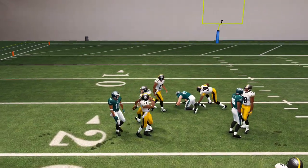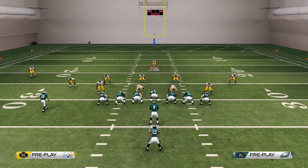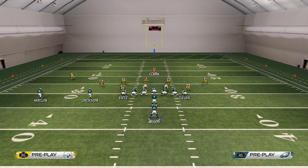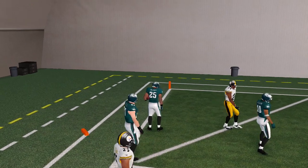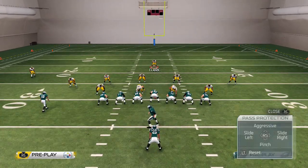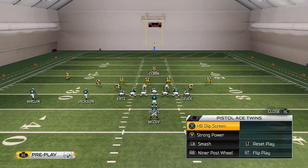Now we're going to go to the strong power. I was running to the left side because the cornerback is on the right side - I guess they're just manually manning the line. So we're going to flip it. Every play that we run we're going to flip it just to confuse the opponent so they don't know what's coming. We're going to flip it to the left, run the strong power, spin. We don't have a big back so you won't see me trucking - when I have a big running back I'll be trucking to get extra yards, but with an elusive back we try to get loose and use his jukes.